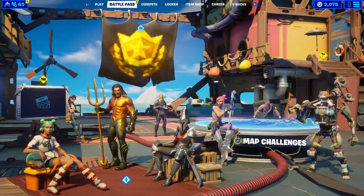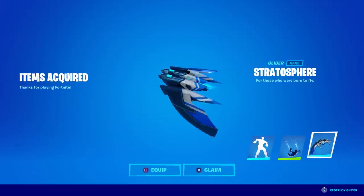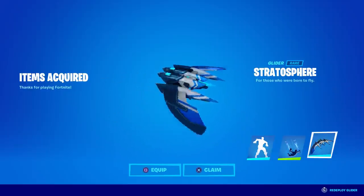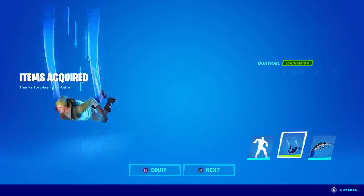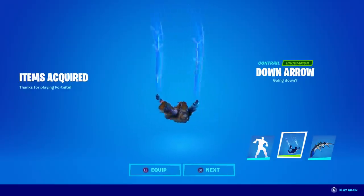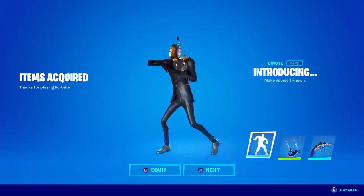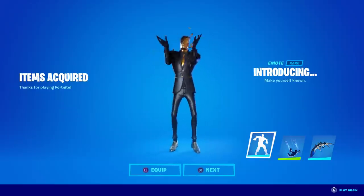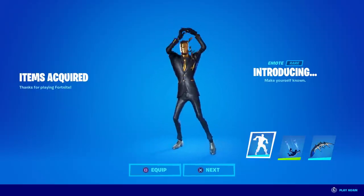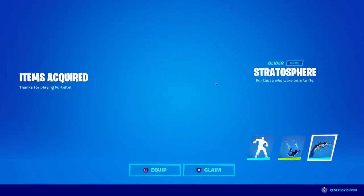After restarting, here are the three items you get. First, the Stratosphere glider — 'for those who were born to fly.' Then we've got the Down Arrow contrail, which is pretty neat. And last but not least, the Introducing emote — 'make yourself known.' That is a unique and weird emote. Let's check these out in game.